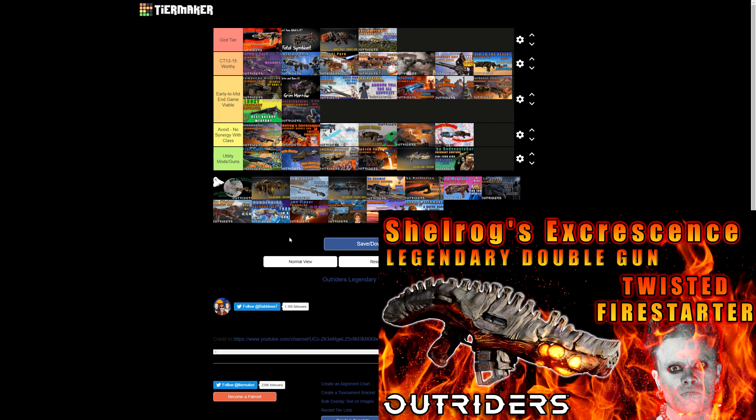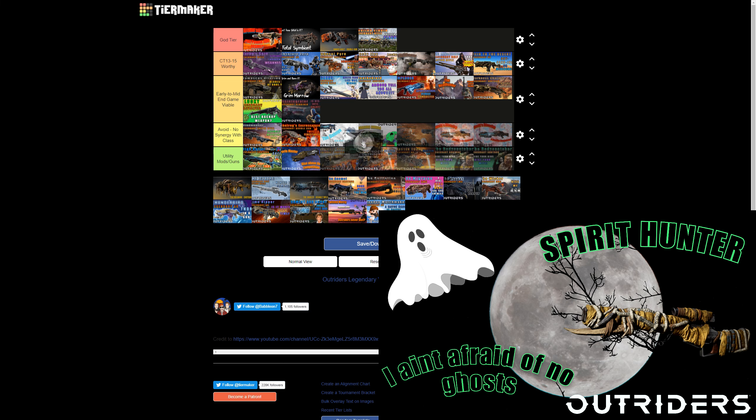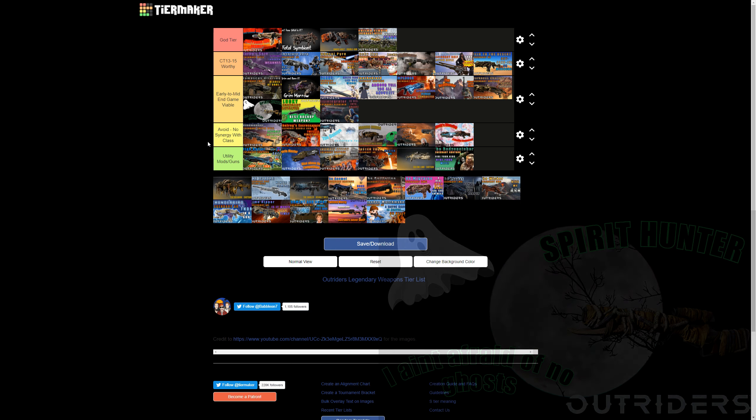The Spirit Hunter uses the Bone Shrapnel mod, triggering off critical shots instead of killing shots. As a sniper rifle the scope didn't work as well as I wanted — not a terrible gun but definitely not great either. There'll be links to all the weapon guide videos in the description. The Spirit Hunter is viable at long range, inflicts bleed, and does explosions — but it's one of the lower ones you'd want. Placing it as Early to Mid Endgame Viable on the lower end.